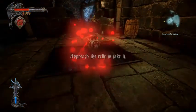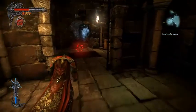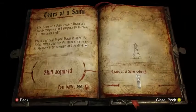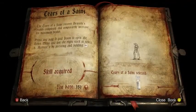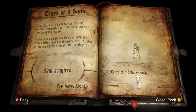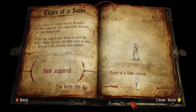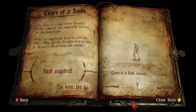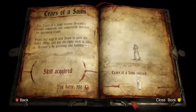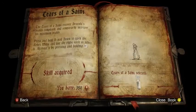There's a thing floating there. Approach the Relic to take it. This game is so good at holding my hands. I got a Relic — Tears of a Saint. Recover Dracula's health completely for temporarily increasing math. Press and hold the D-pad down to open Relic menu and use right stick to select. Activate it by pressing RT. Skill acquired. Excellent.